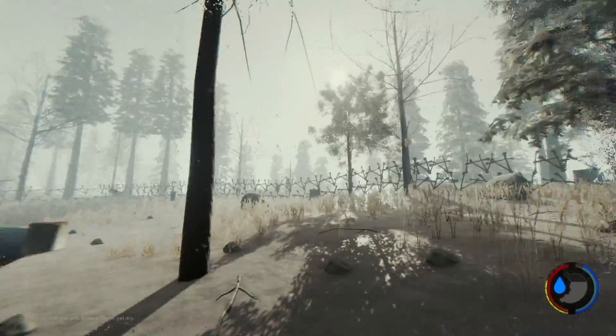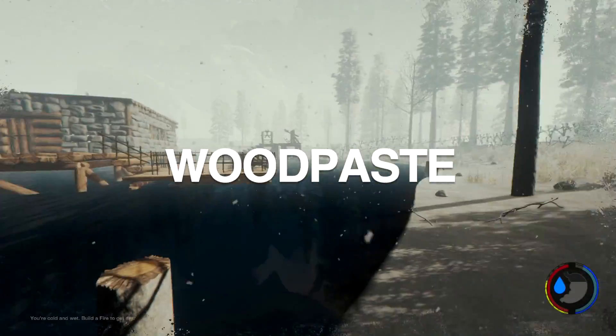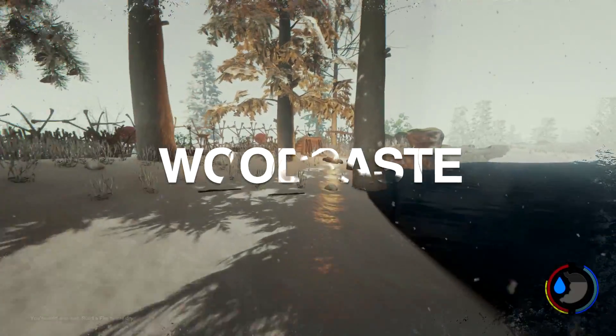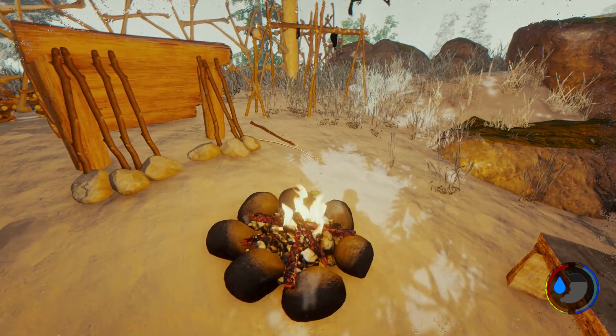When you chop a tree down it doesn't automatically sprout back up. There's also another mode called wood paste — put this in the title screen and it will reset all the floor and roof holes in a saved game. I like that they're adding all these modes — vegan mode, vegetarian mode — it's allowing you to customize your game how you want it.